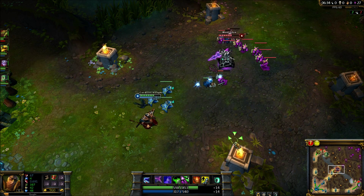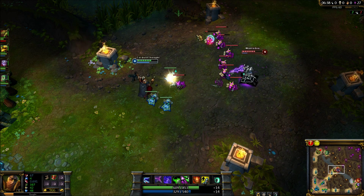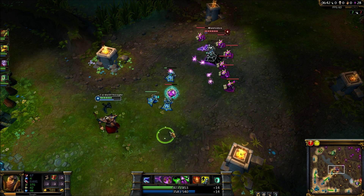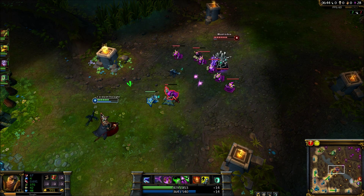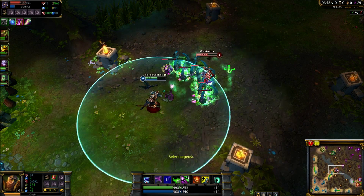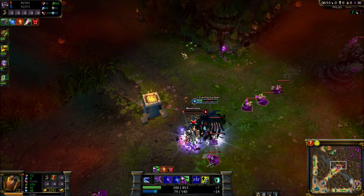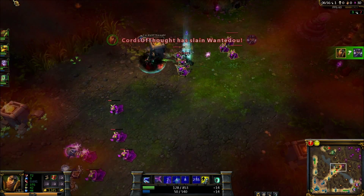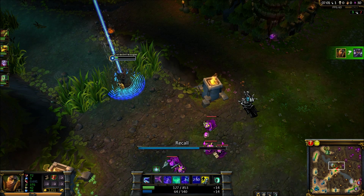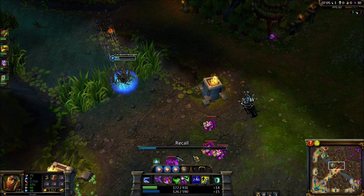Now before I get into the laning phase, I'll go over the items I recommend to get on Swain. The core build only consists of three items, and Swain's build should be a strong counter build to the other team. The first item is Sorcerer's Shoes for extra damage, or Merc Treads in case the enemy team has heavy CC. The second item is Rod of Ages, which will help with your mana early game and as it builds up will help late game as well. Since Rod of Ages is such an important item, I would suggest building it first. The third item will be Rylai's Crystal Scepter, which will bring a lot of health and CC to Swain so you can get the extra slows you wouldn't get otherwise.